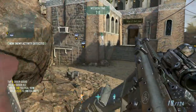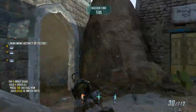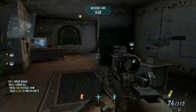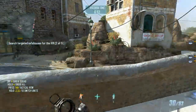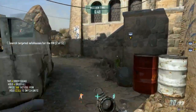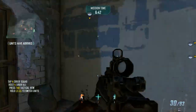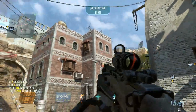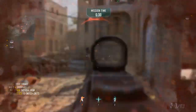Engaging enemy infantry. Threat eliminated. Blue down. That's a negative — HVI is not here. Confirmed. Reinforcements deployed. Eagles on ground. That's a hit. HVI is down.